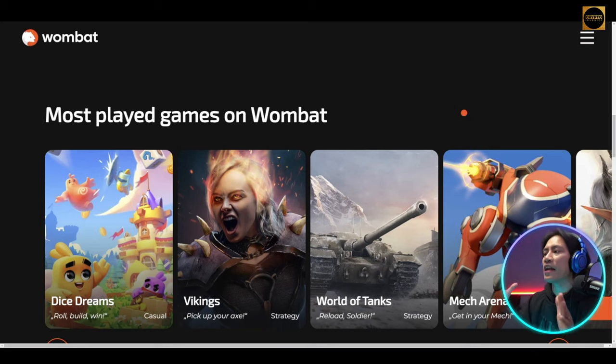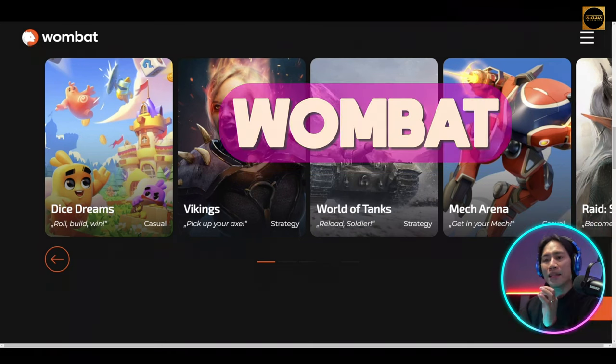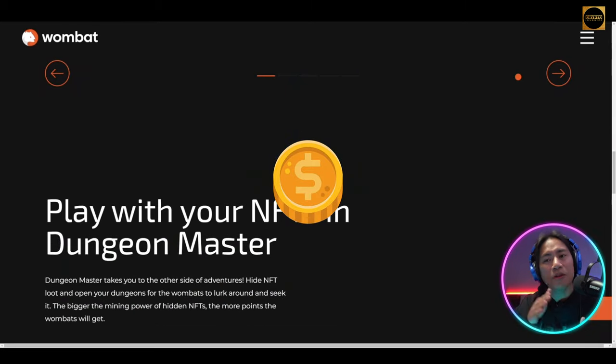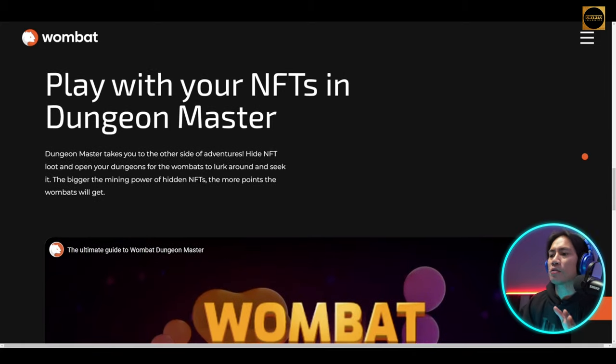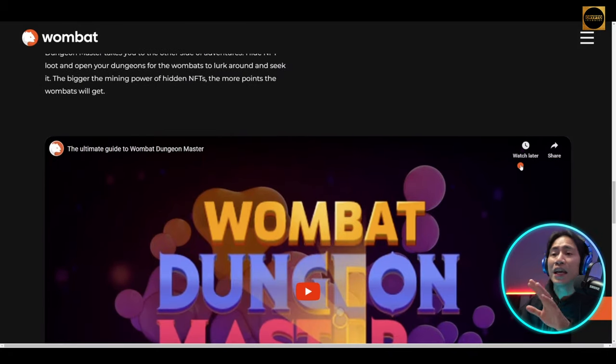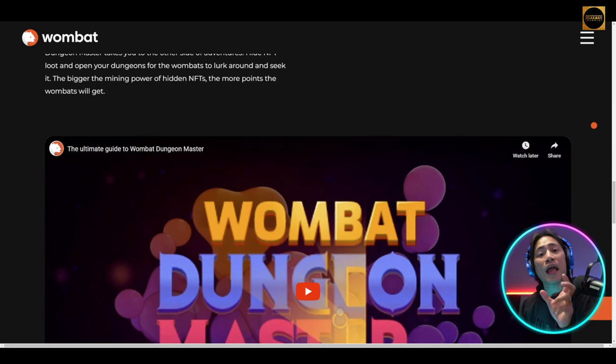They have three main products. Number one is their flagship product, Wombat — the leading crypto gaming wallet and gaming platform that provides an immersive gaming experience. It actually offers a lot of rewards for playing both web2 and web3 games, and it integrates crypto, NFTs, and wallet functionality. I'll show you the actual application that I downloaded on my phone.